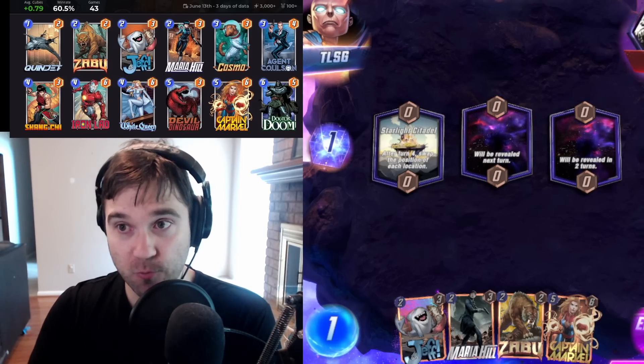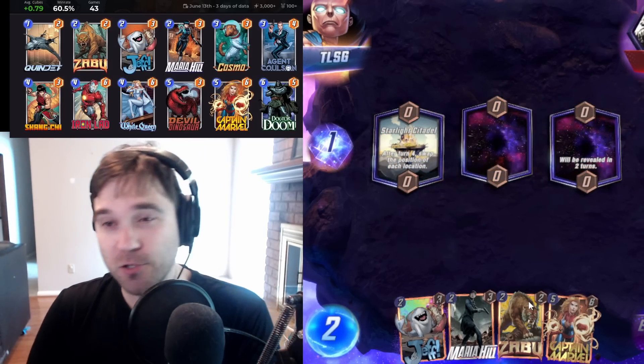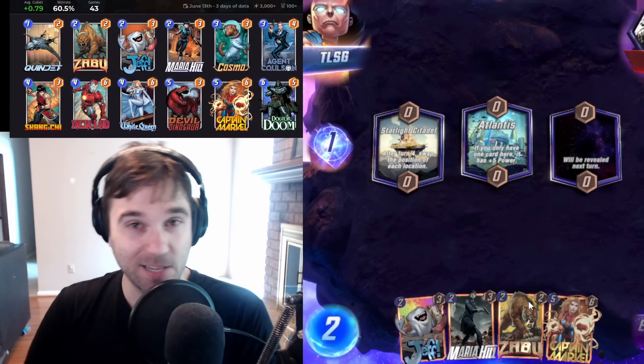Hello everyone, today we have a Maria Hill deck. This one does use Iron Lad. If you don't have Iron Lad, another solid 4-cost card could be slotted in here instead.